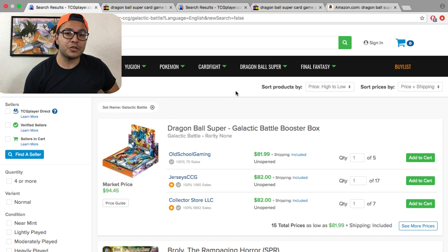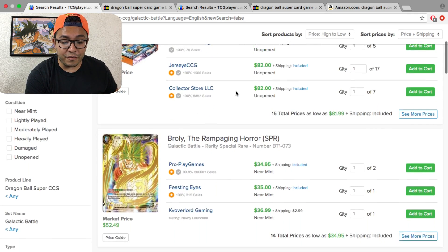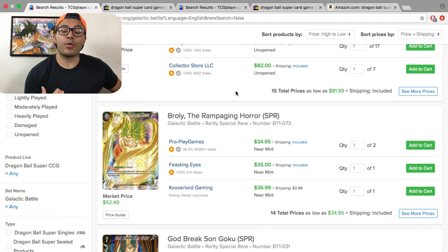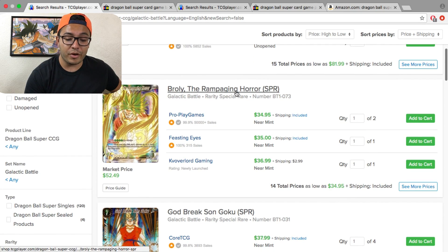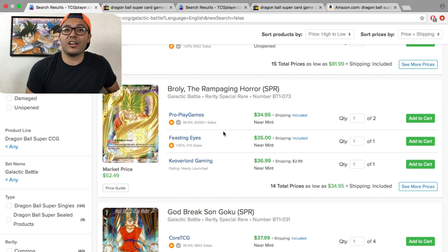Go with TCG Player if you're looking to buy a booster box to make competitive decks or any deck you want. If you don't want to buy the booster box, here is where you'll find single cards. If you're looking for special rares — Broly the Rampaging Heart, God Break Son Goku — and you have the budget for it, and your deck is all about looks and killing it, go with special rares.